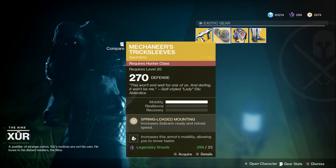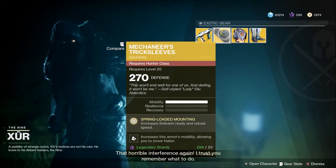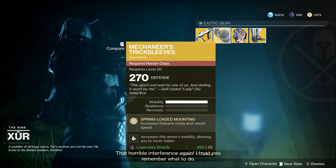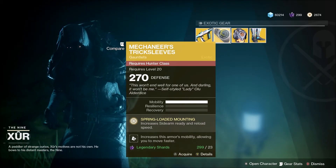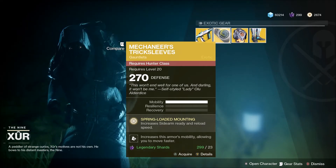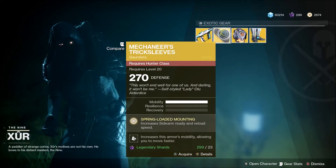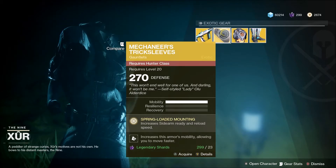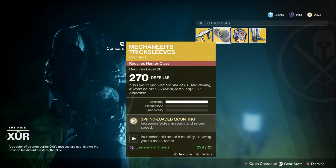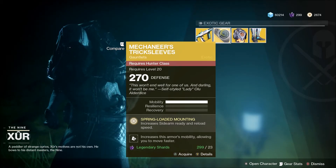Next up we've got the Hunter exotic: the Mechineer's Trick Sleeves, which are gauntlets. The exotic perk is Spring-Loaded Mounting, which increases sidearm ready and reload speed. I've been having a lot of luck with sidearms in PvP, and this makes them work even better — you can switch to them faster and reload them faster so you're not stuck with an empty clip.